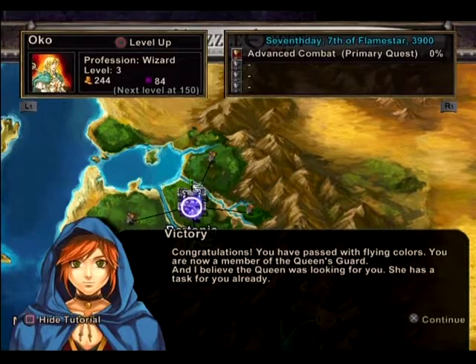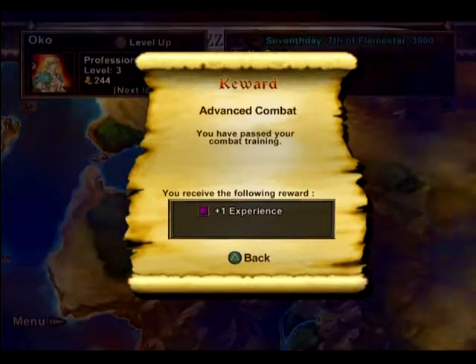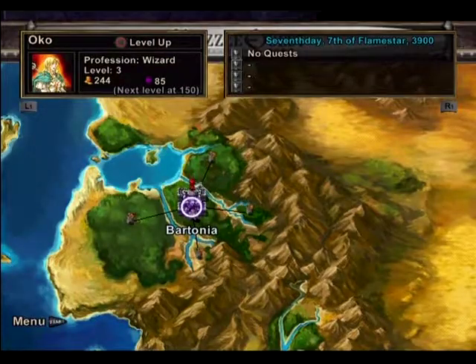I passed with flying colors — now I'm a member of the Queen's Guard. Quest complete. I got one experience for that — so now I'm at 85 instead of 84. It's going to take forever. Basically I need to get experience inside battles by collecting those purple stars, otherwise I'm never going to gain experience. And remember, the hard difficulty level means my experience goes up 25% faster.